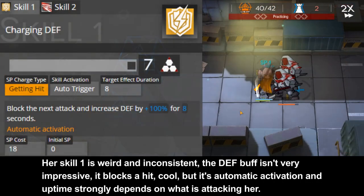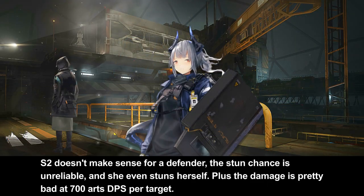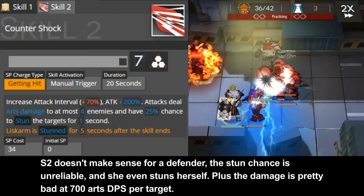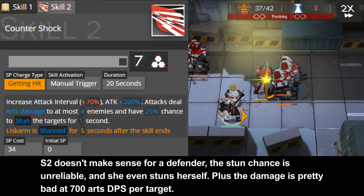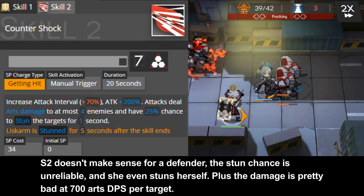Her Skill 1 is weird and inconsistent. The death buff isn't very impressive — it blocks a hit, but it's automatic activation and the uptime strongly depends on what is attacking her. Skill 2 doesn't make sense for a defender. Distension is unreliable and she even stuns herself. Plus, the damage is pretty bad at 700 DPS per target.